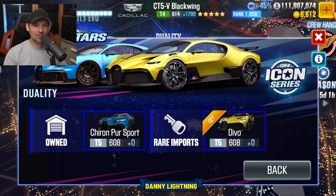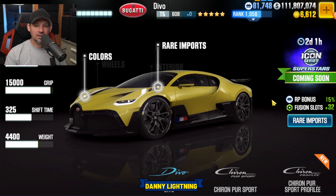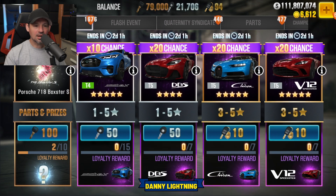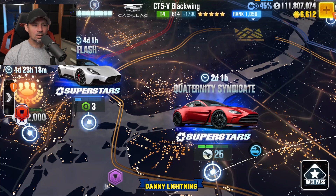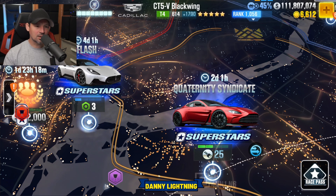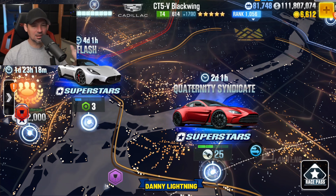One says you can get it from the dealership. I click on it and it takes me to Rare Imports, but it's not in there yet — it probably will be when the event starts. We're just going to keep seeing more and more events popping up: flash events, Duality Cups, Quarter Syndicate, superstar events. There are seriously so many events popping up, it's almost impossible to keep up with it all.